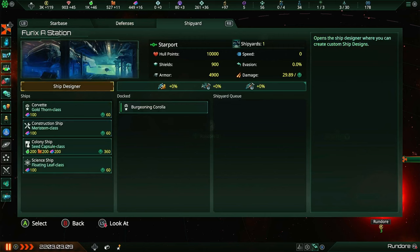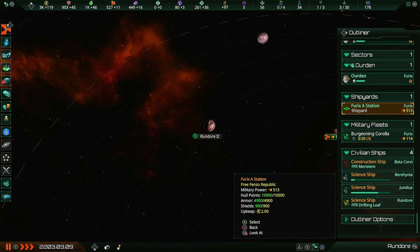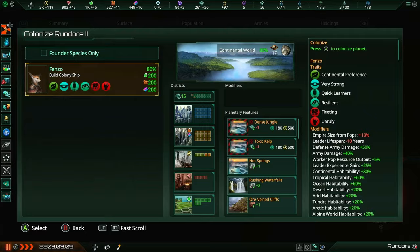Now if you want to, you can actually build colony ships earlier by going to the shipyard and building one there. It can be a good choice sometimes if you have the economy to do it, as they do take an entire in-game year to build. So sometimes having an extra colony ship sitting in reserve isn't necessarily a bad thing.